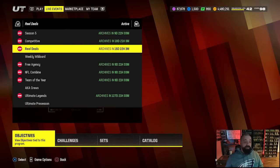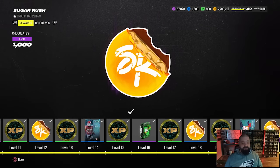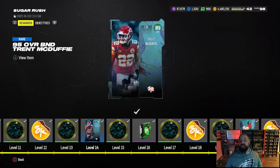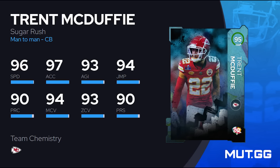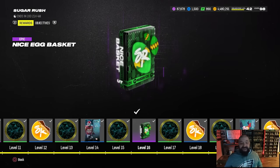Last week we finished up the Sugar Rush promo. The field pass is still active if you haven't maxed it out, but it's in the archive section — it expires in a little over two weeks. There's a free 95 overall Trent McDuffie at level 14. It's not the greatest card by any means, but it is sellable — you can quick sell it for 100K training, sell it for coins, or put it into a 98 overall champion set. So it's a good free card to earn, and there's tons of field pass XP in this one as well.